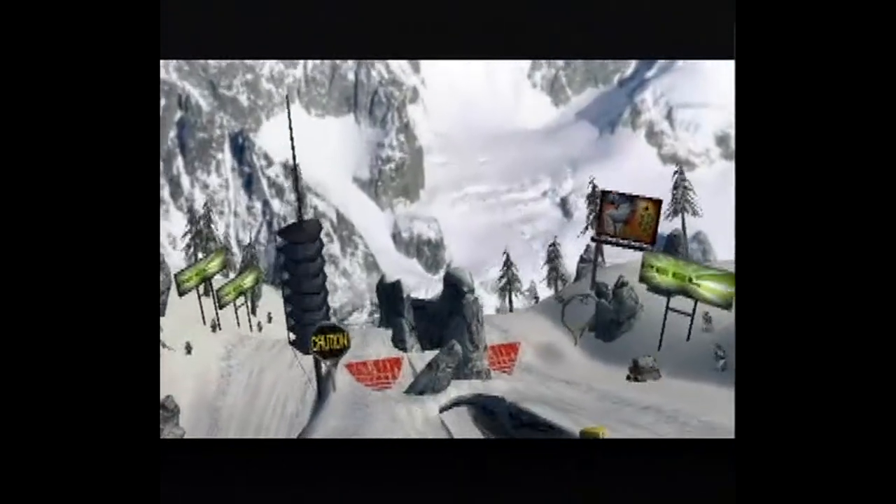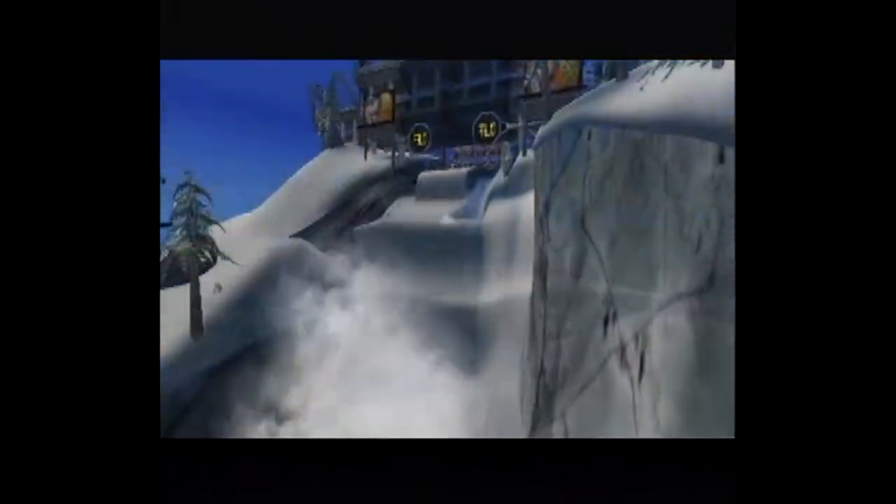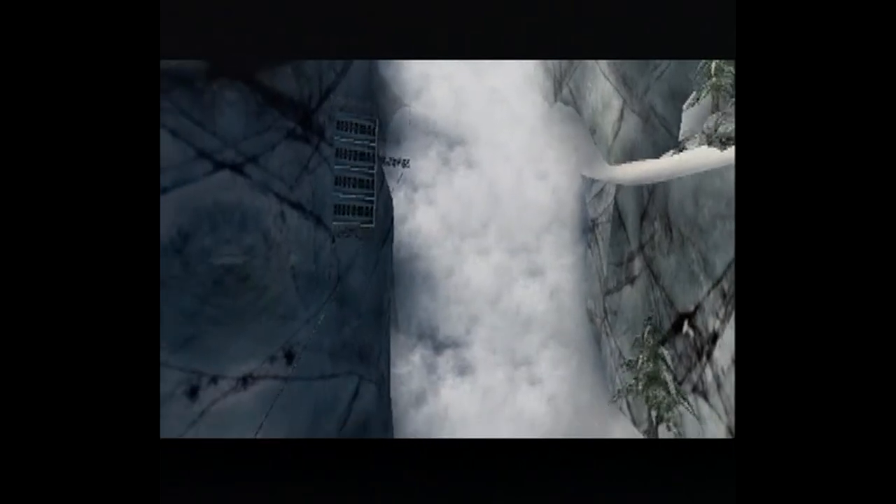Garibaldi, a mammoth mountain that houses the first course in the SSX circuit. Smooth lines, hard pack, and steep elevation ensure the player achieves escape velocity.